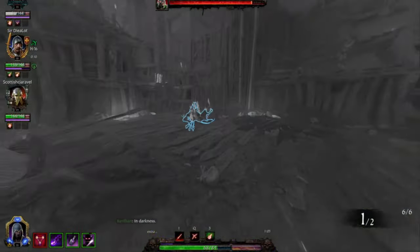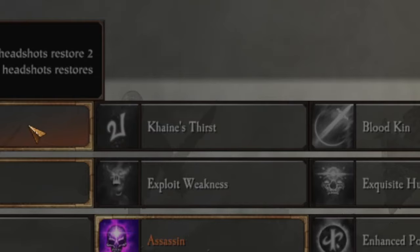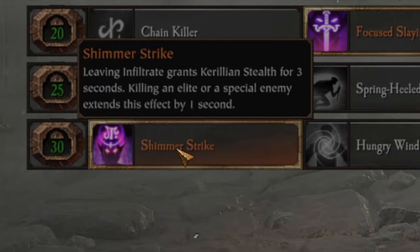For Shade talents, I use Bleak Vigor since kill-on-temporary-HP is terrible, Cruelty, Assassin, Focus Slaying, Blood Drinker so I can survive being hit on Cataclysm, and Shimmer Strike for obvious reasons.